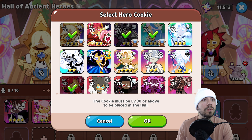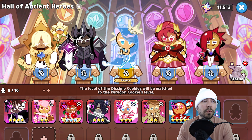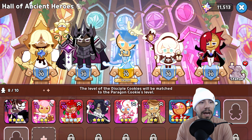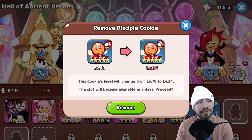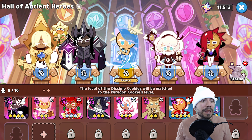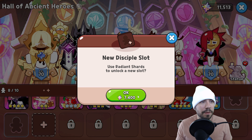For instance, if you don't think Cotton is worthy of going to level 75 yet, you can click on Cotton and say okay, Holly Berry Cookie is the one that we want to do. You can quickly transition those cookies, move them back and forth as you wish. Because if you remove a disciple cookie, it's going to be five days before that slot becomes available — you don't want to do that. You might as well move everything to 75.